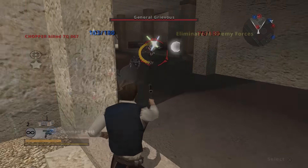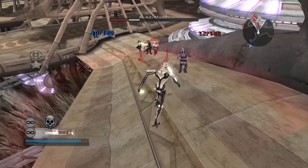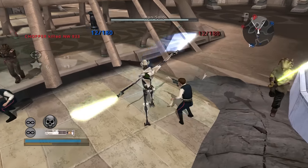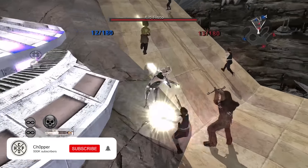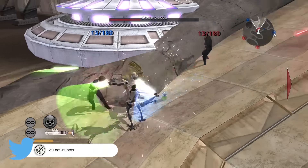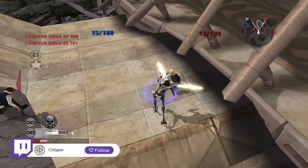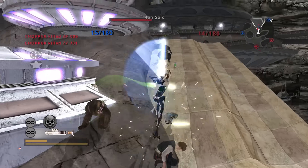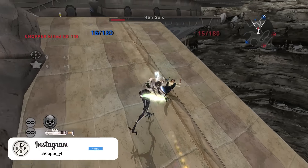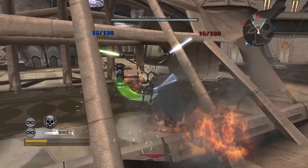Moving on to our next hero, we have General Grievous. Grievous is an interesting case because while basically every hero has multiple abilities, Grievous has one — he can become death and deal damage. That is his ability. He also has a very good dash attack and is fairly tanky, so he can eat some damage and deal out a ton himself. He's a very easy hero to pick up, so if you're just getting on the game and need somebody to start out with, pick Grievous. You press one button and you win the game.